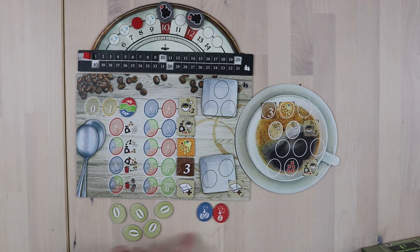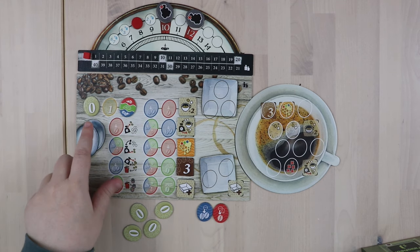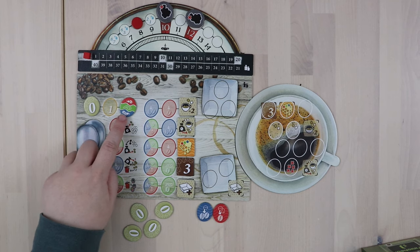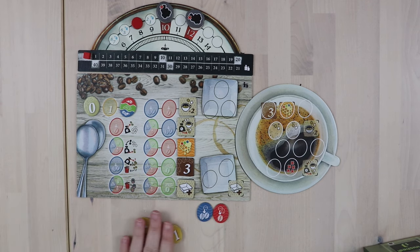Now let's talk about the beans. Zero beans are generally pretty useless, although I always like to take one of them and put it up here, because if you leave a zero and a one here, you'll get the wild flavor token, which is very useful. The rest of these are going to get roasted, and what that means is that each of the zeros is going to upgrade to one. So the number value of coffee beans that you draw goes up each time that you draw them.